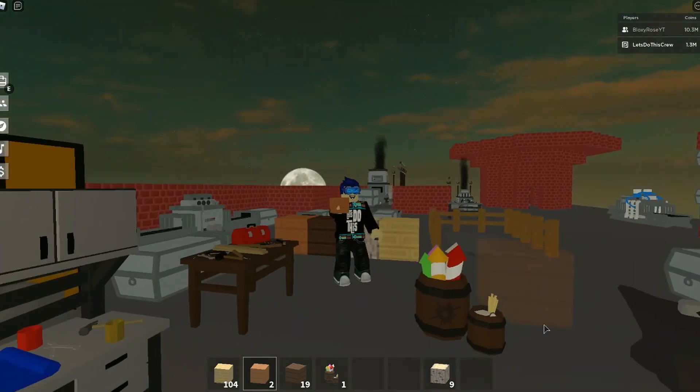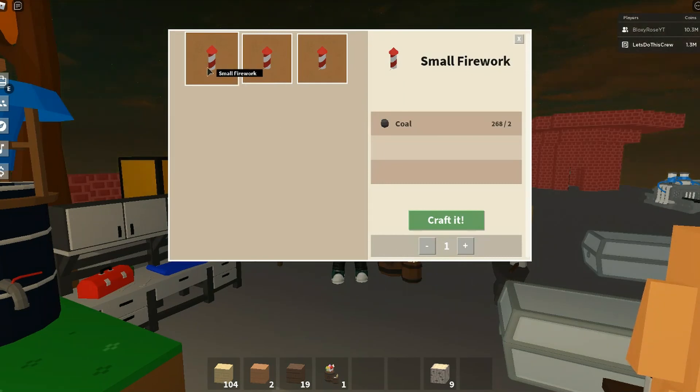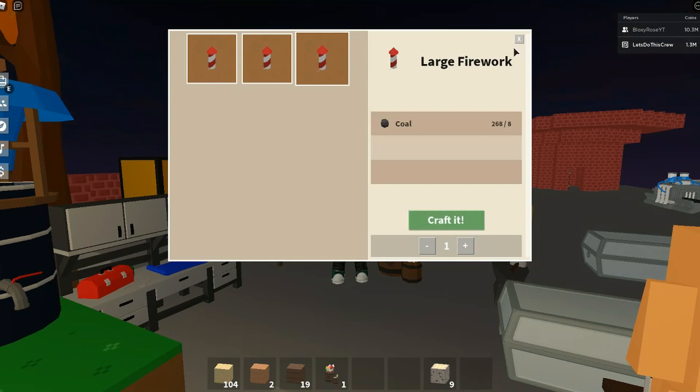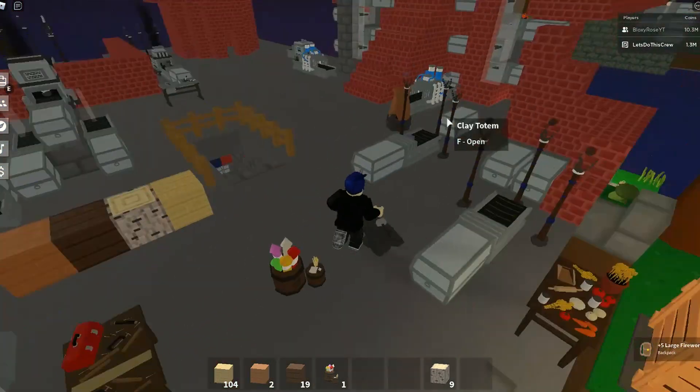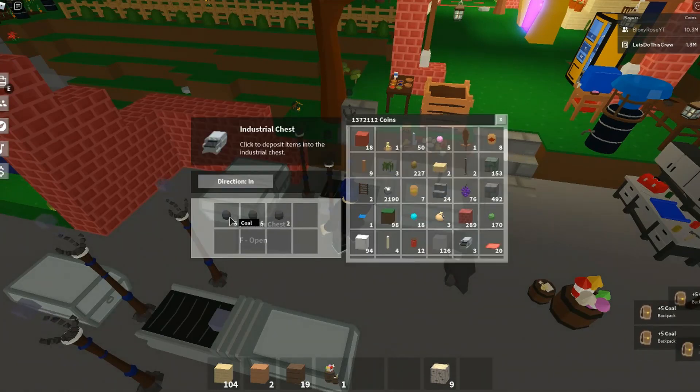The moon is coming up and it's time for some fireworks! We have small fireworks, medium fireworks, and large fireworks. Let's craft five of each. You want plenty of coal - you can automate this with a clicker. You just get the coal and make the fireworks - it's that easy!